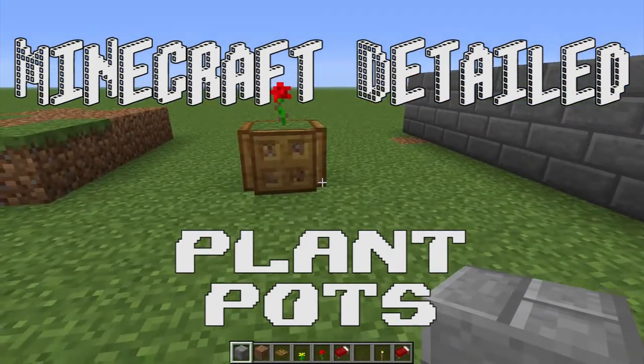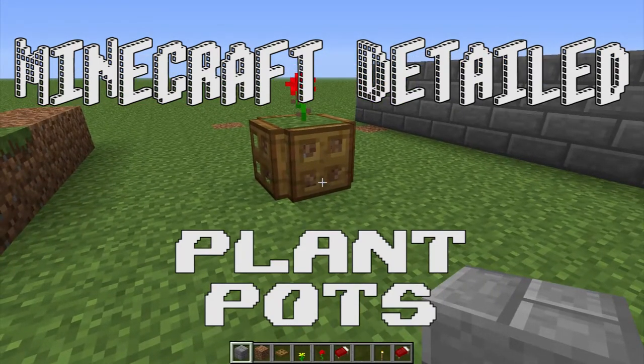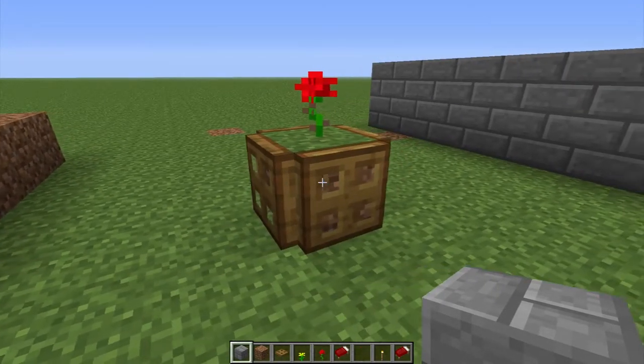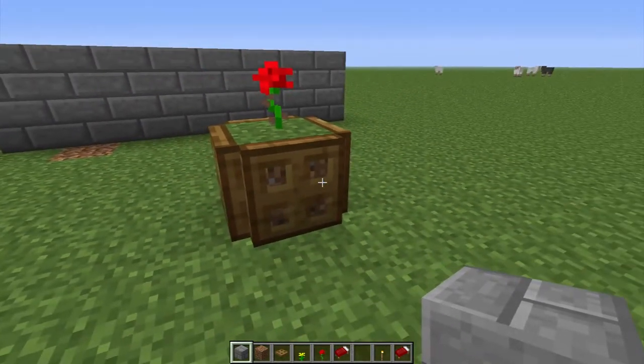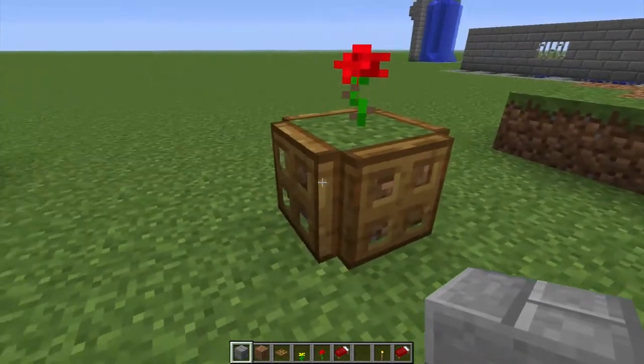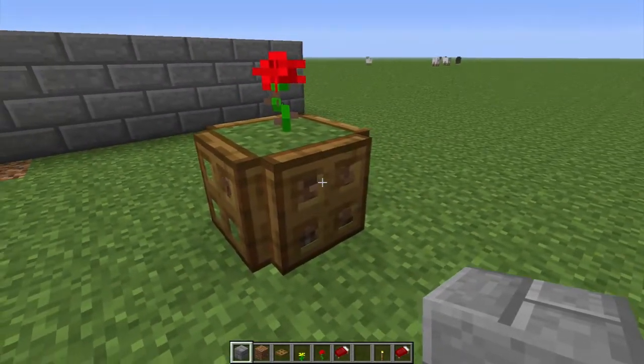Hello and welcome to Minecraft Detailed. Today I'm going to show you how to make a potted plant. This is a favorite among most Minecrafters — it's dead easy to do, and if you've watched my let's play series you'll have seen me do this before. All you need is dirt, a trap door, and a plant.